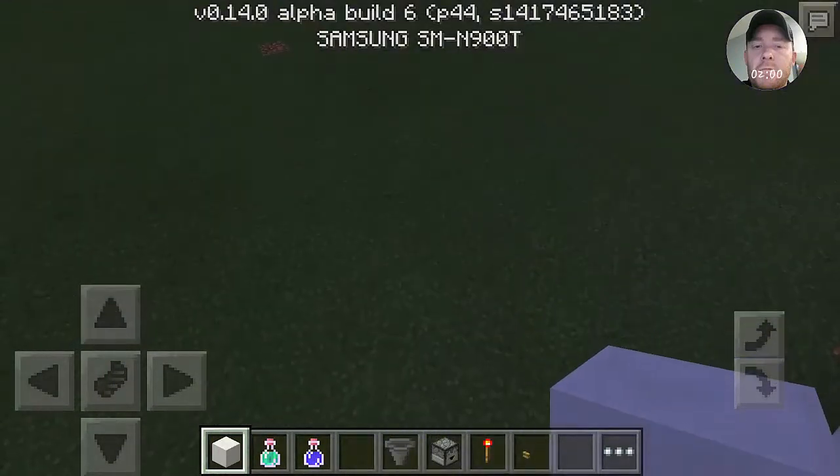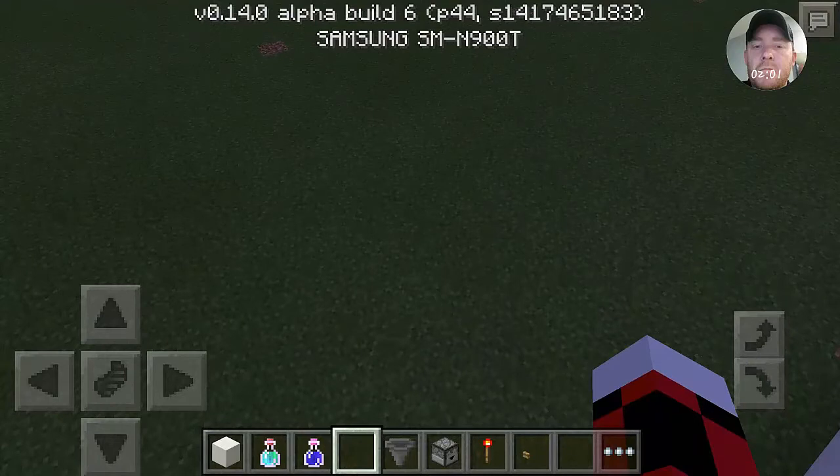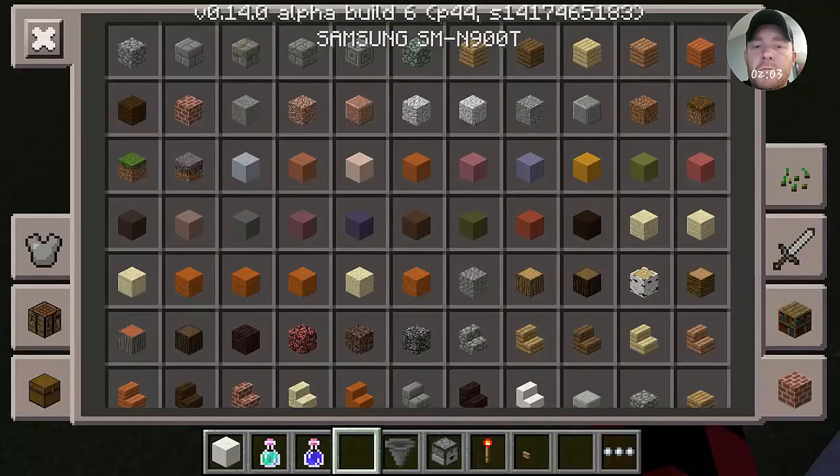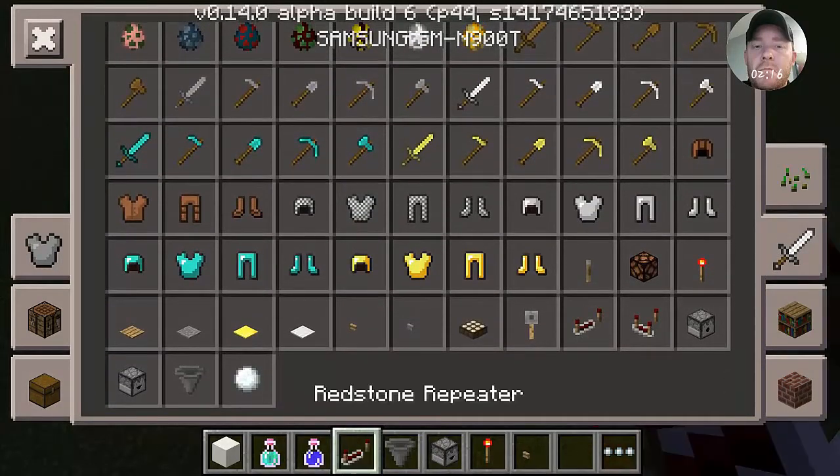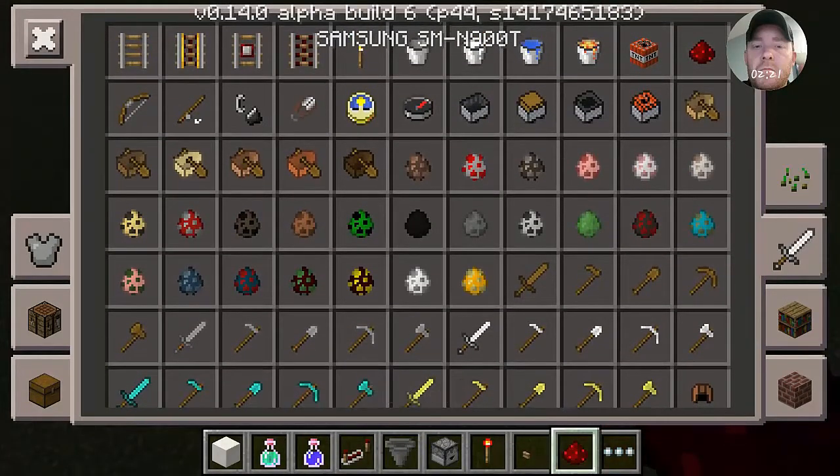I could make the redstone design a little bit better, but I stuck with it because it's at the perfect height to just drop it right into the brewing stand, so I didn't figure there was any need to change it out to a different design.